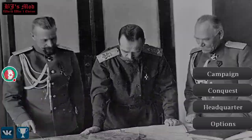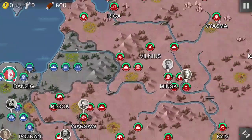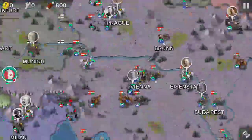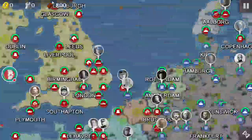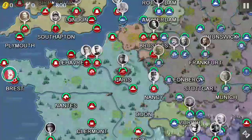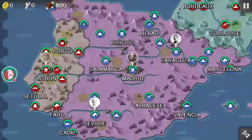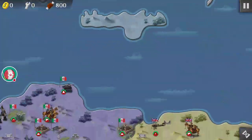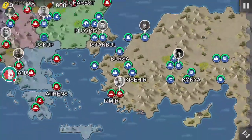Moving on to Europe 1915, playing as Germany again. We've got armored trains now that can move. Switzerland is much bigger this time. We've got some more land from Denmark. France still owns all that territory, Italy owns a little bit more land in Africa, and Britain has landed in Oregon, America. I think that's all for this one.